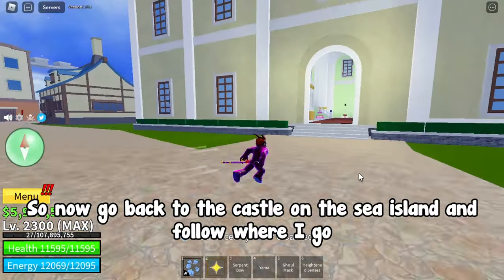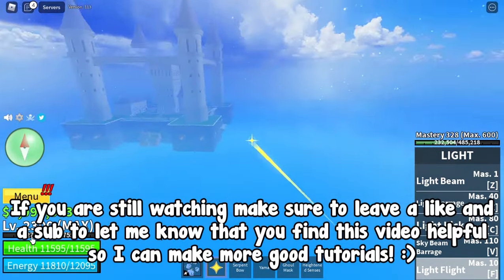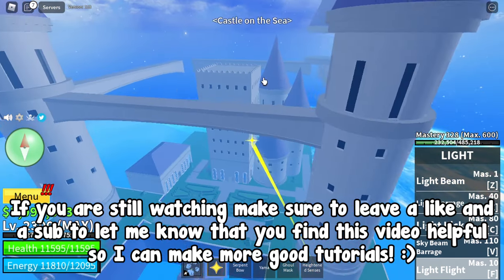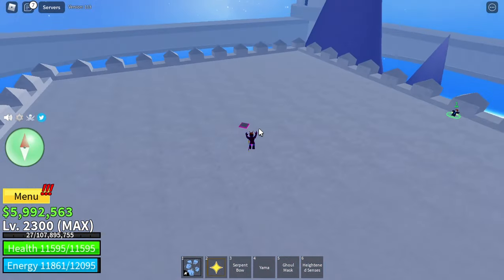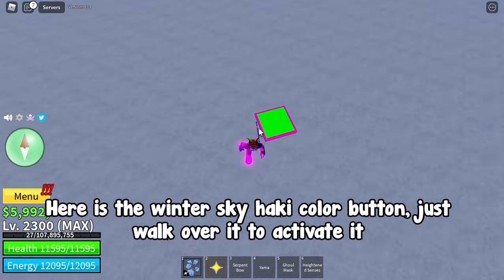Now go back to the castle on the sea island and follow where I go. Here is the winter sky hockey color button — just walk over it to activate it.